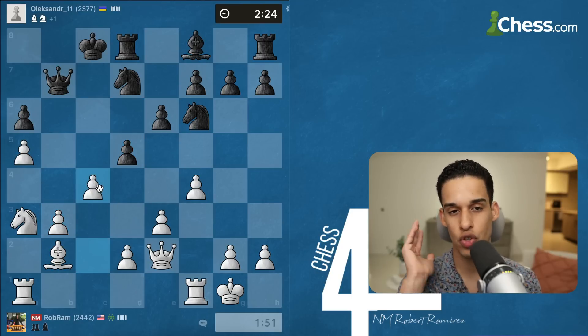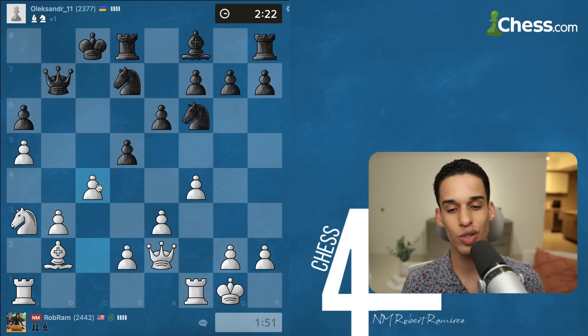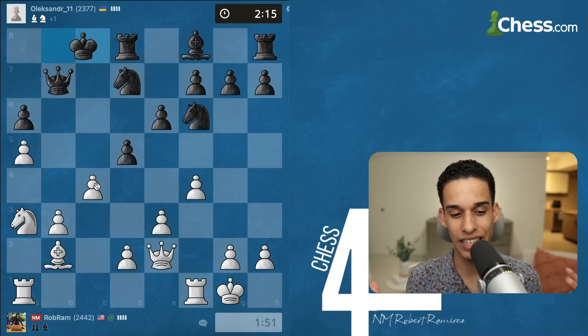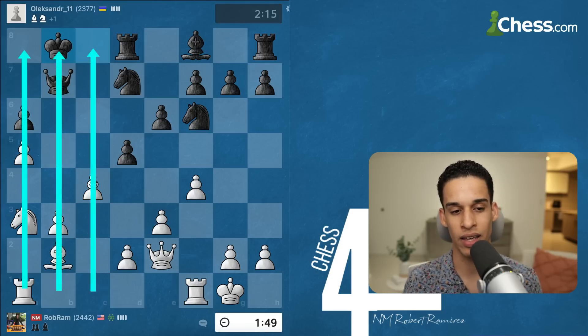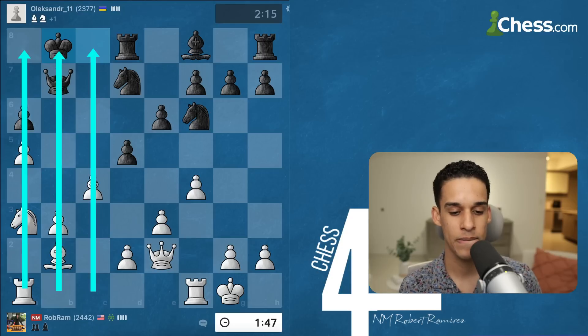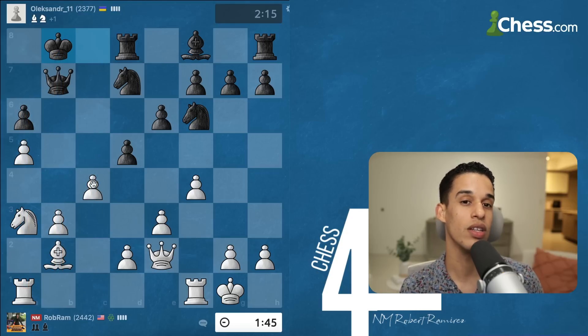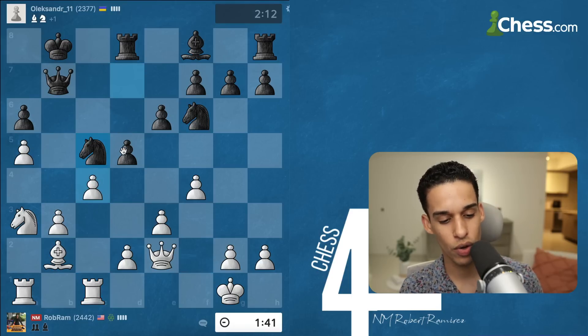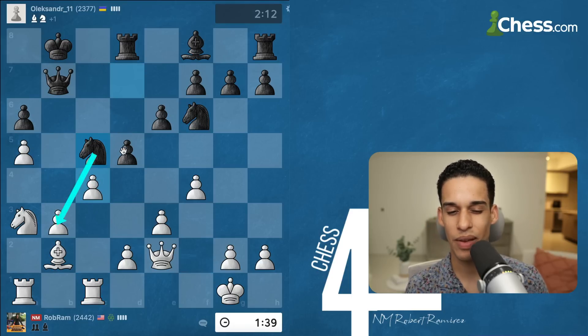d5, preventing my knight from jumping to c4, so my knight doesn't have many good squares. c4 — just trying to remove those pawns. Like I told you in lesson 58: if I could get rid of my pawns from the queenside I would just throw them off the board, because I need those lines for my rooks to attack the king. The king is getting out of the way and now I need to find a way to incorporate my rooks. They're threatening to take on b3 — I'm not really concerned, because I just need to get to their king.